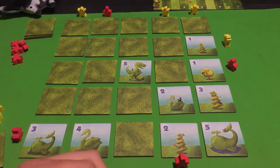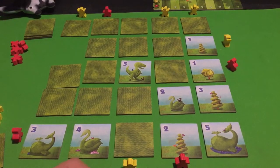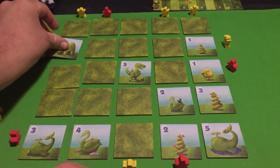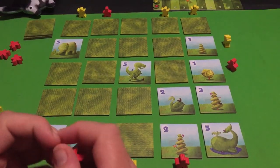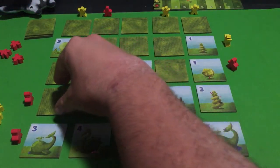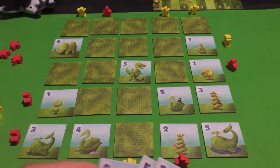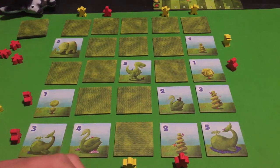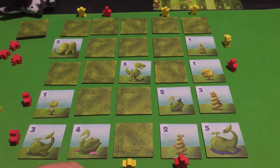It's my turn — I'll place a meeple here, and I'll take this tile over here. I'm going to place the five right there. Now it's Manta's turn. He'll go here, take this tile, look at what he has, and go with the one — place that down there.